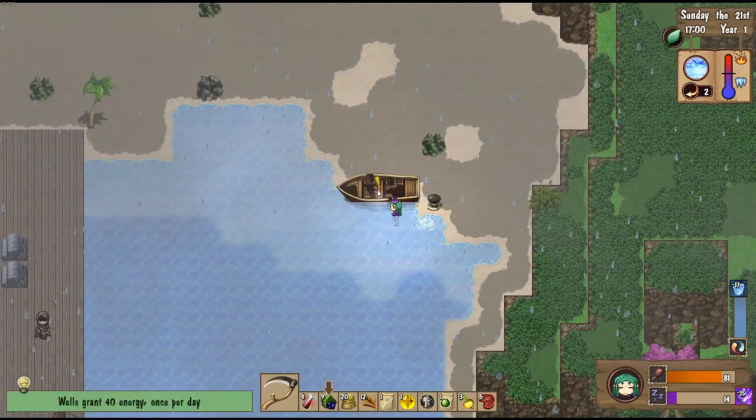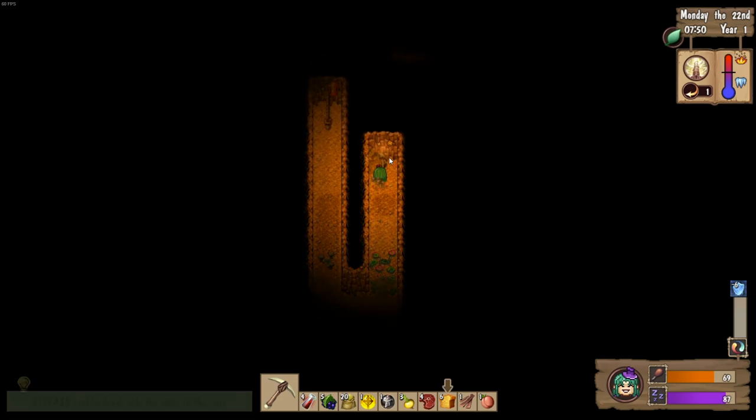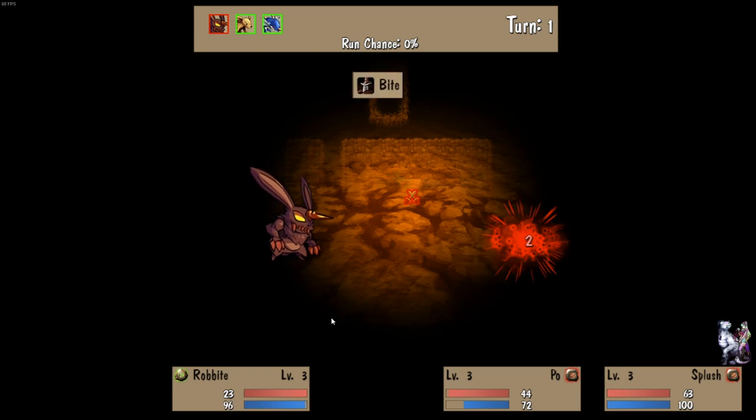The first question that we always cover in these videos is what stage of development is the game in? In this case, Divine Heavenly Acres is currently in full release and available on PC for $15.